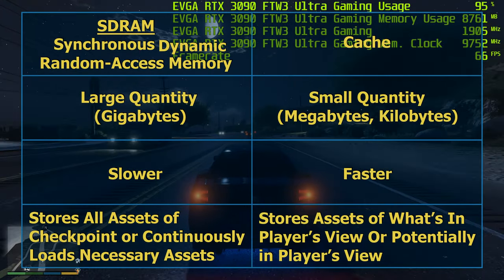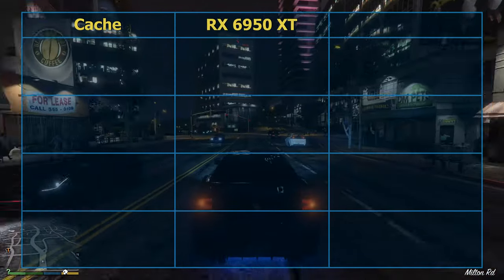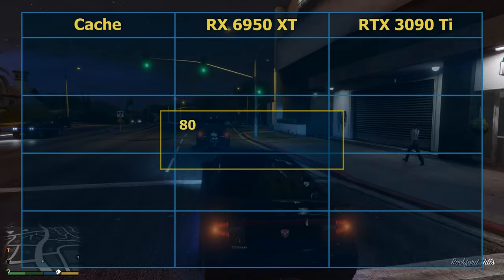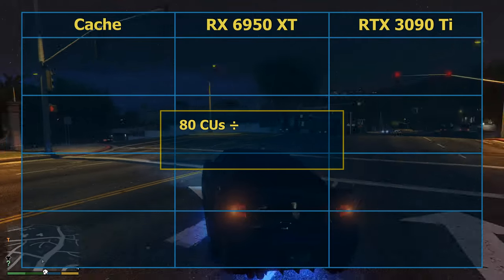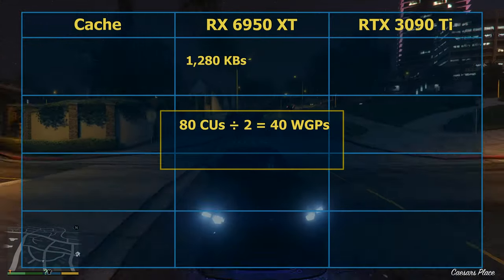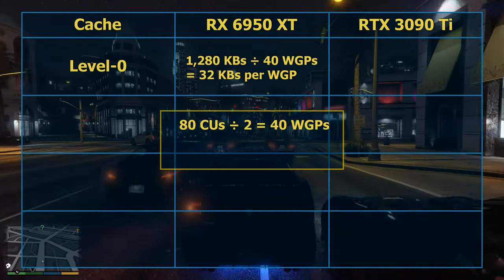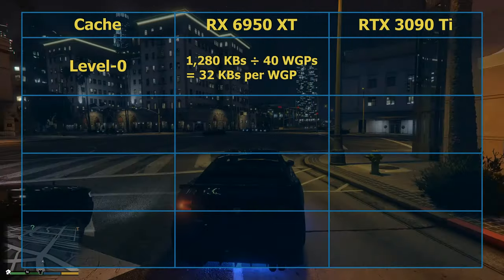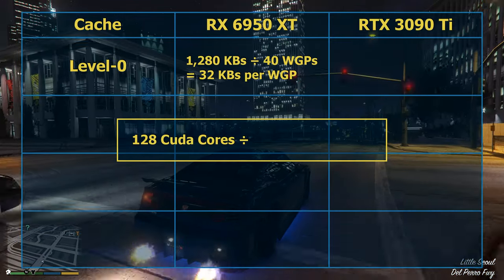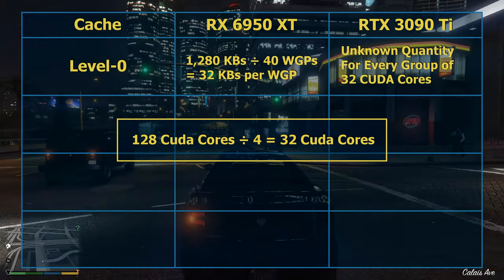To explain the different levels of cache, we will compare AMD's top card, the RX 6950 XT, and NVIDIA's top card, the RTX 3090 Ti. AMD's RX 6950 XT has 80 multiprocessors called Compute Units, or CUs, divided into 40 pairs called Workgroup Processors, or WGPs. A total of 1,280 kilobytes of level 0 cache is divided among these 40 WGPs, giving each WGP 32 kilobytes. NVIDIA's RTX 3090 Ti has 84 Stream Processors, or SMs, each containing 128 CUDA cores divided into four groups of 32. Each of these groups has level 0 cache, though the exact quantity is not known.